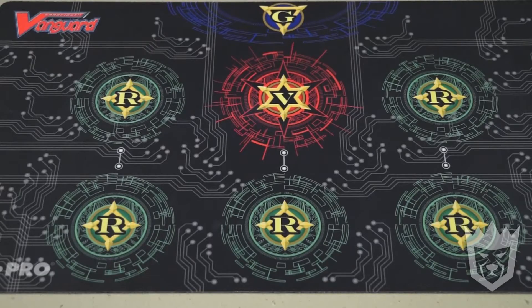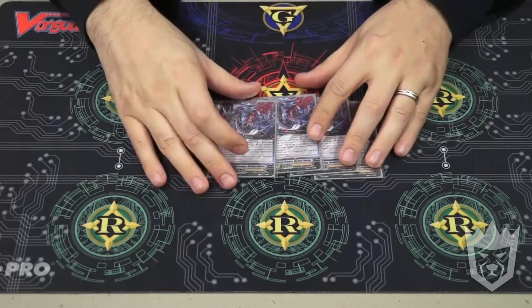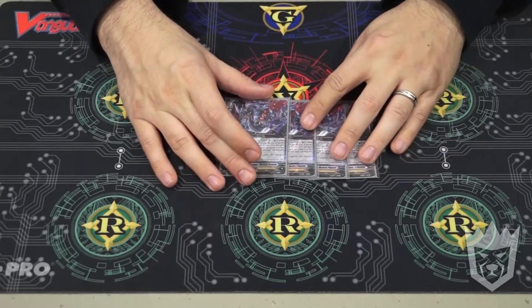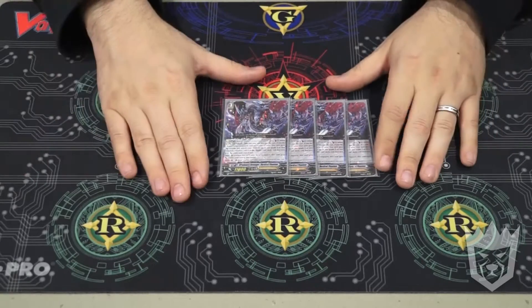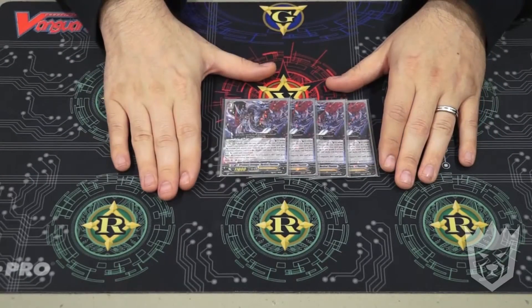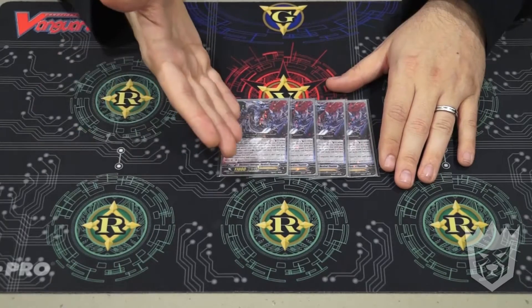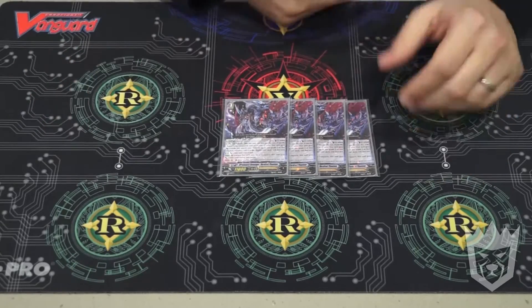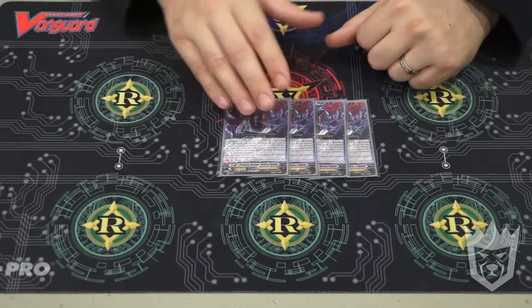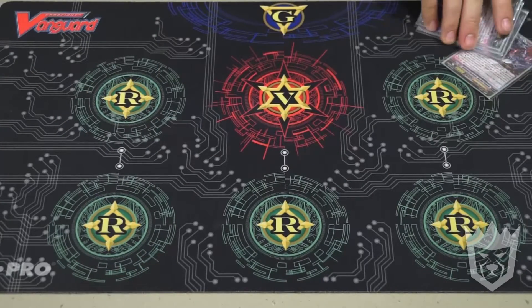Starting with Grade 3s, I run 4 Illusionary Adventure Mordred Phantom, because break rides are break rides and you should run them. The ability is: when you ride over this with another Vanguard at 4 damage, Counterblast 1, get a Grade 2 or lower from your deck, call it to the field - it gets plus 5 and this card gets plus 10,000. This also combos with other cards we'll review later.